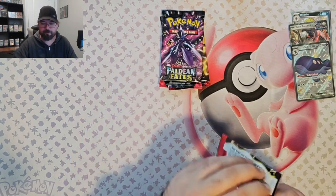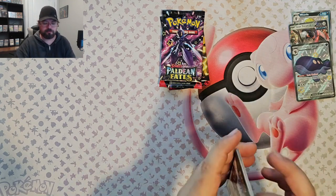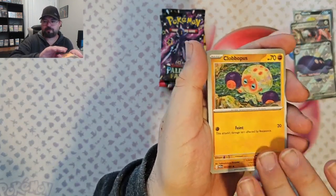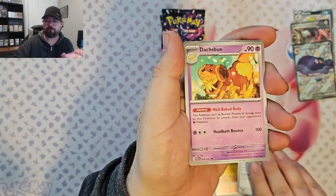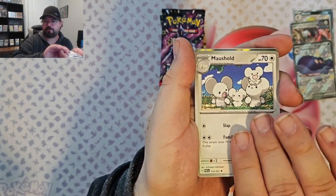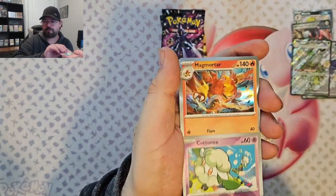Next pack — looks like we've got three more packs including this one. We've got Charcadette, Clubboplus, Varum, Manki, Crisis Punch, Dock Spun, Mousehole. I see something shiny — is that Pathra EX shiny? We've got Cottony Reverse and Mag Mortar.